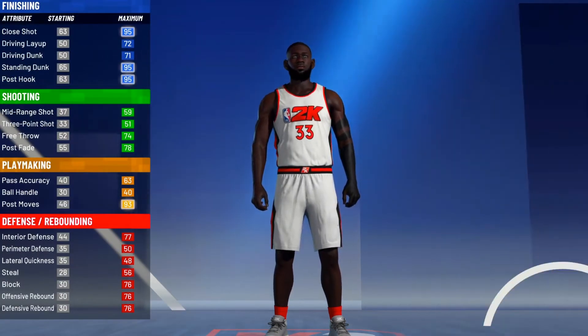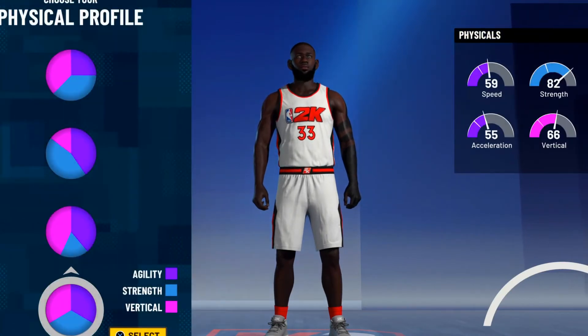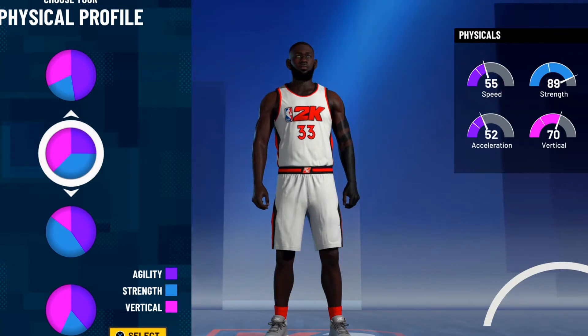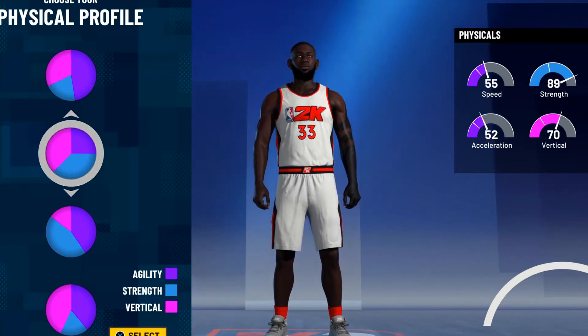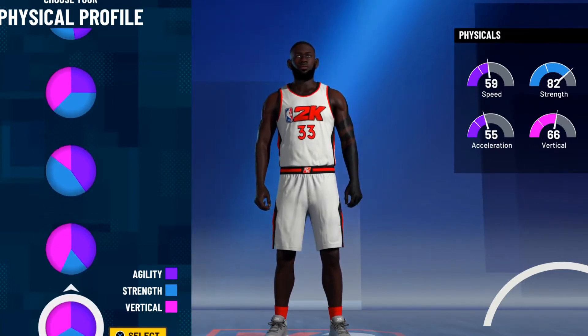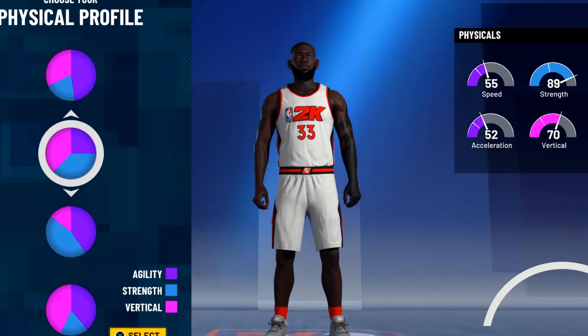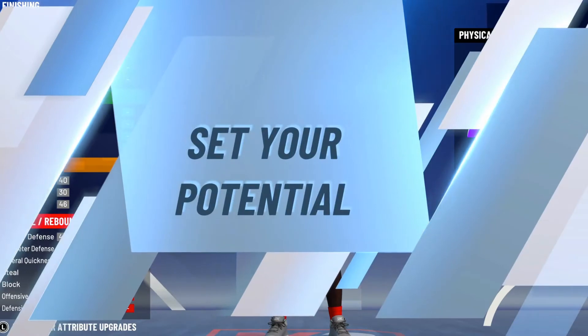This build is gonna be OP at the 1v1 court. You want to pick the all blue pie chart. For the physical, we gonna pick the one that has the most strength, less speed, less vertical — the second one is the best one. You want to use the second physical pie chart.